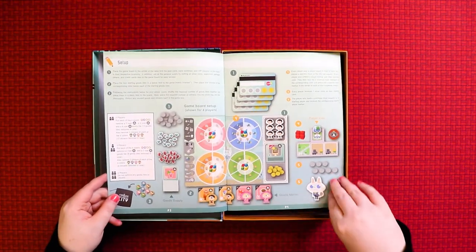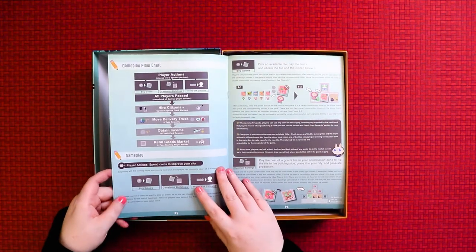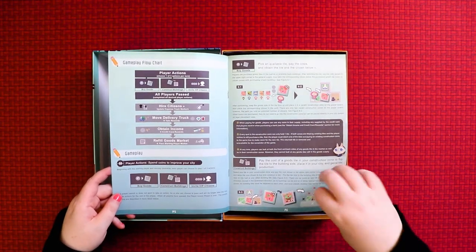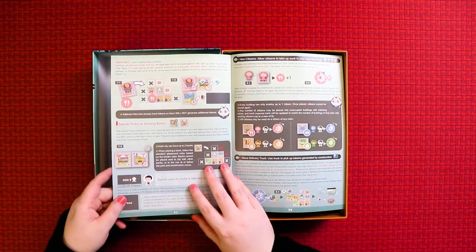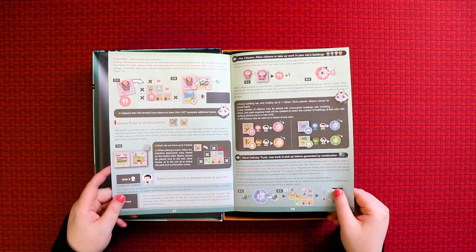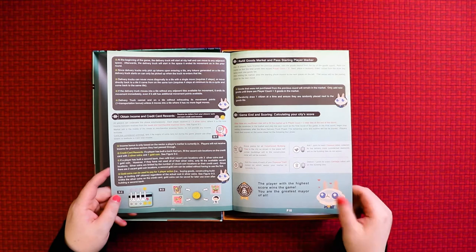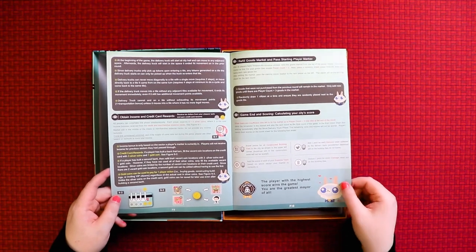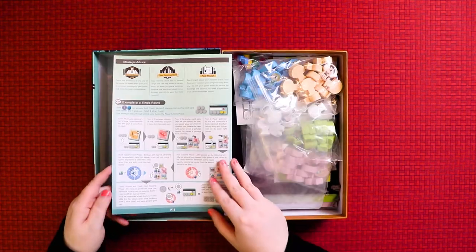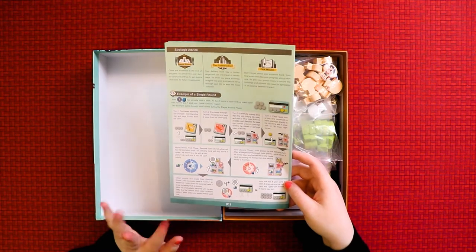There's setup guidance, which is always good, and all the different token counts for two, three, and four players. I like that there's a version for two. There's also a gameplay flow chart — this is exactly how everything is supposed to go. Special rules for building banks with lots of pictures, easy to read with not too much text. You can obtain income and credit card rewards — yes, there is a credit card in the game. Game ends with scoring, and the player with the highest score wins and is the greatest mayor of all. On the back there's strategic advice and an example of a round — two things you don't normally see in rulebooks.